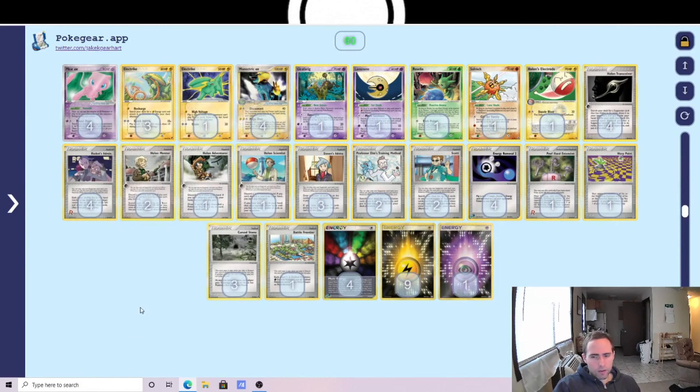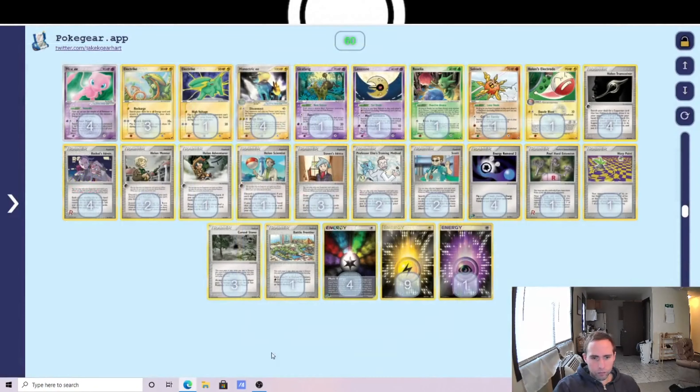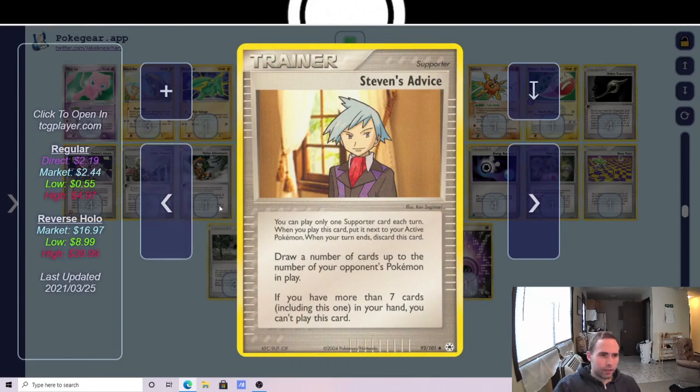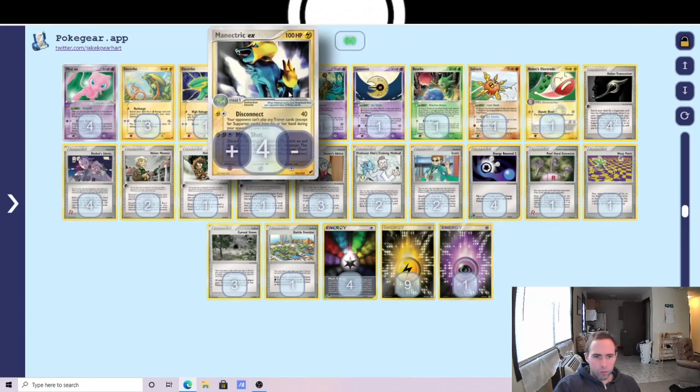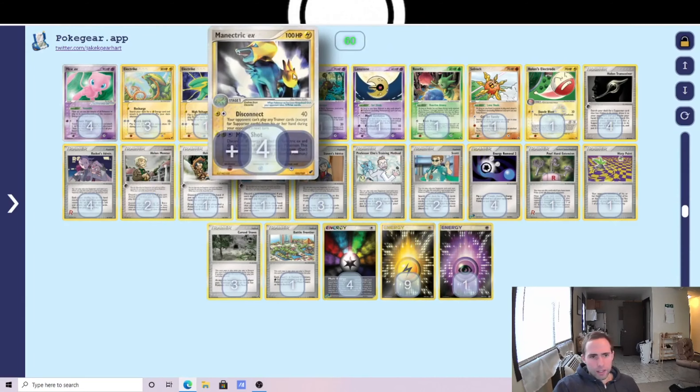The Holon package is four Transceiver, two Mentor, one Adventurer, and one Scientist. Four Rockets Admin is absolutely essential in any control deck. Three Steven's Advice — bench sizes get very big in this format so Steven's usually nets five or six cards. I upped the Manetric line and reduced Elm's Training Method to two, since drawing a Manetric off Steven's Advice is great, but hitting an Elm's Training Method off Steven's is not going to get you anywhere.